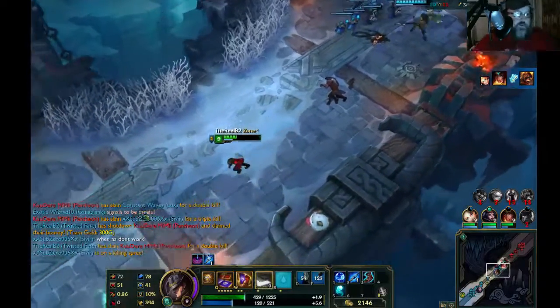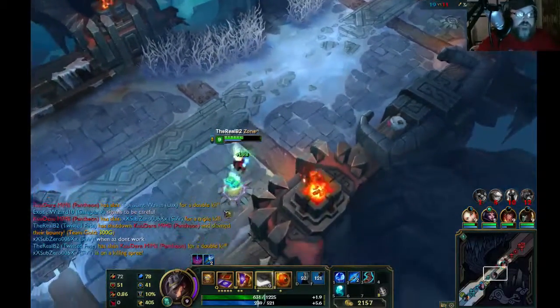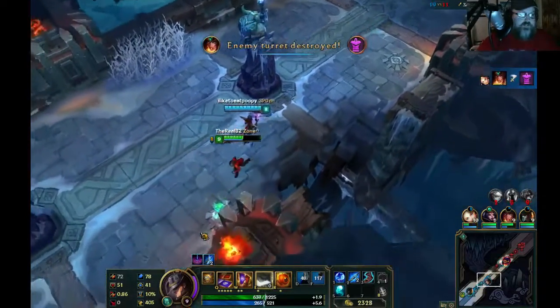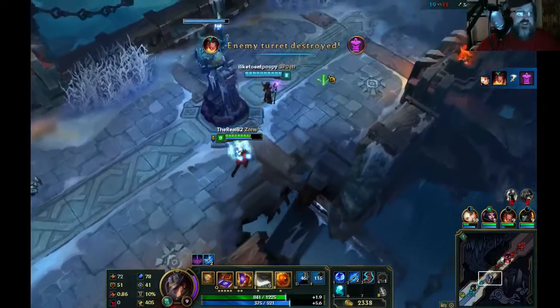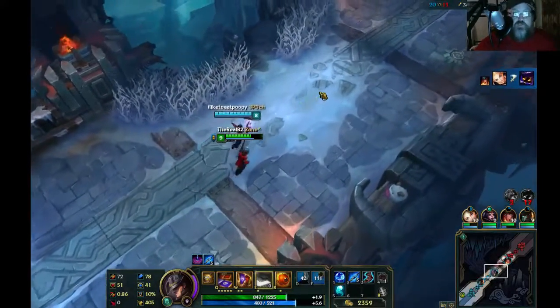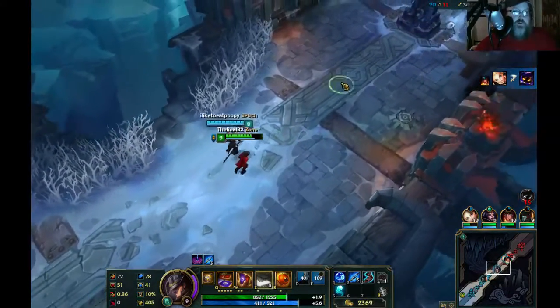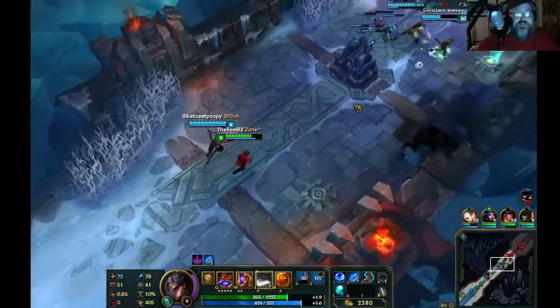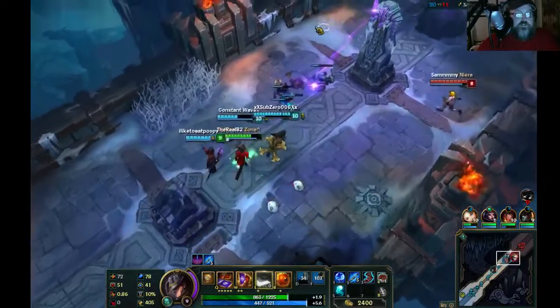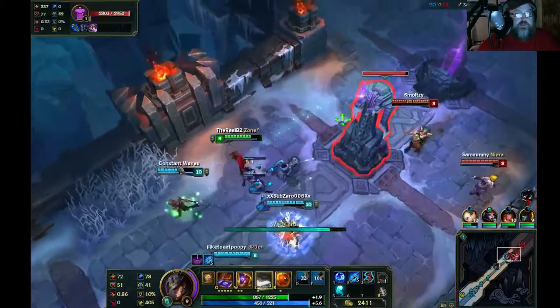Run back and grab some health and energy. Look at Pantheon trying to use his ult to get behind us to stun me — he had a good plan, for real. But look who's still running around: Twisted Fate. And we're on the next tower, which is also lovely.